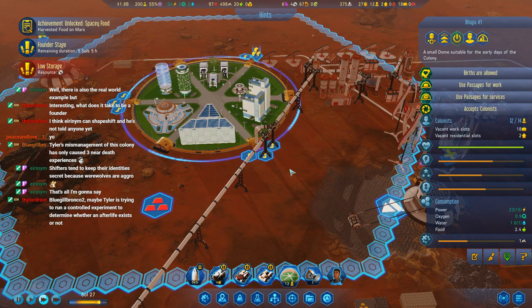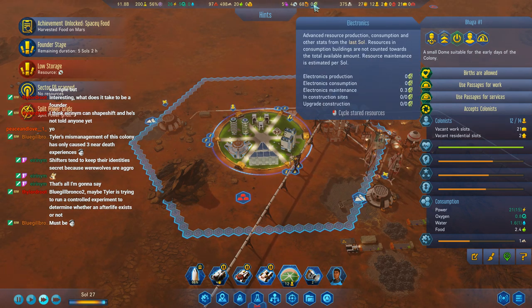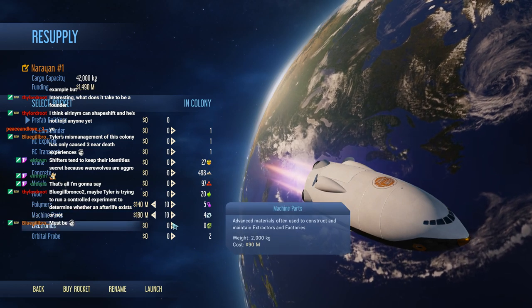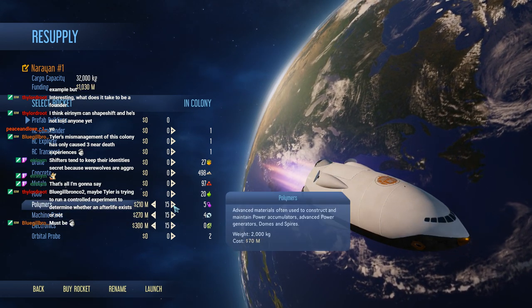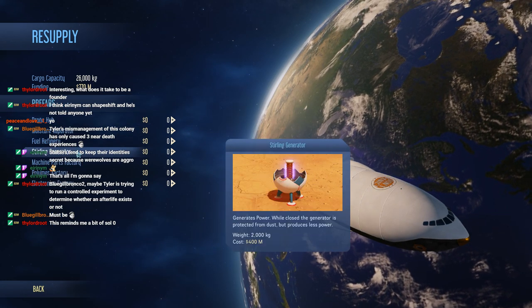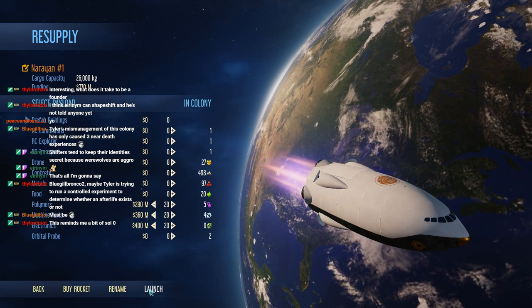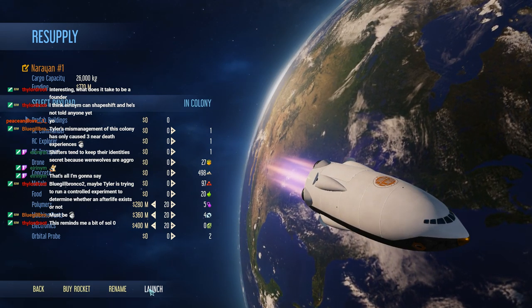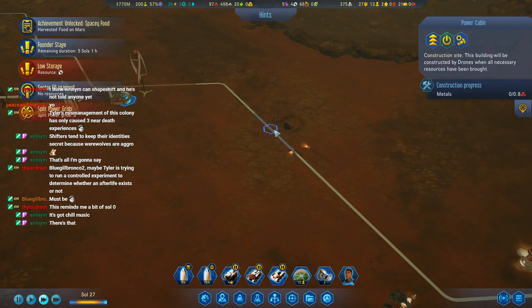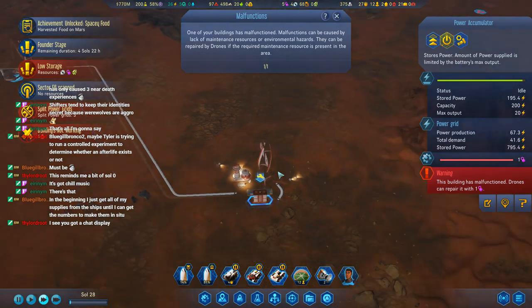Births are allowed. I guess we should order some more supplies — let's get some more polymers and machine parts and electronics. We'll probably need them pretty soon. Something's gonna go wrong. Running out of money though. I don't think we need any of this other stuff. Split power grids. The power accumulator has malfunctioned and needs polymers.